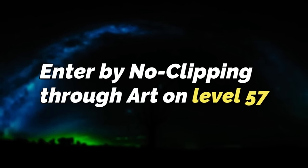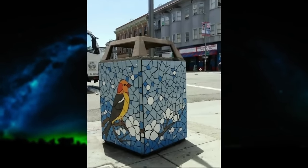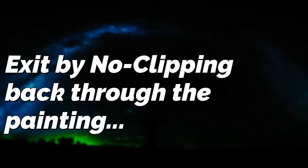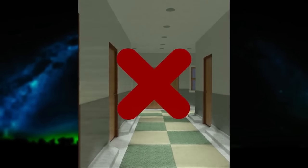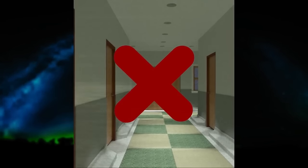To enter Level Unnamed, you can noclip through art in a trash can on level 57. The art is signed by 'the artist,' and you just have to noclip through the painting to get here. To exit the level, you can noclip back through the art that you were holding, so make sure you're still holding it. You cannot noclip through the walls here or you'll instantly be turned into a puddle of oil and form into a Hollow One — so only noclip through the painting.